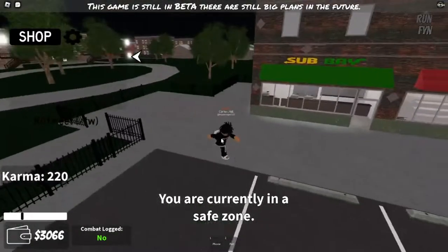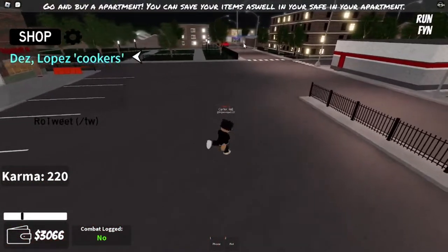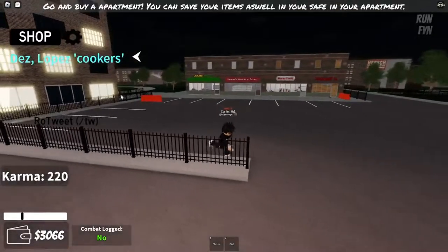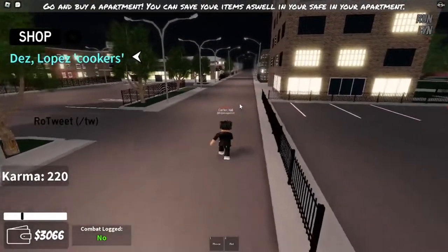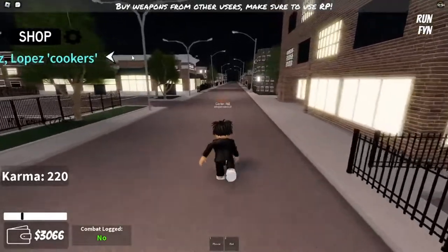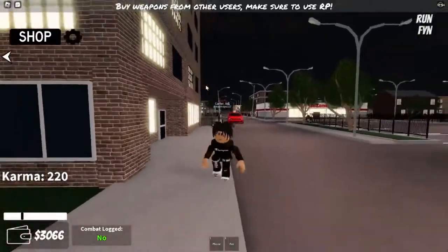Basically, normally you spawn here, sometimes you spawn at the gas station. If you spawn at the gas station, go down this road, but if you spawn where I just spawned, you just go down here. I'm gonna show you how to cook some stuff that you can sell to your buyer.